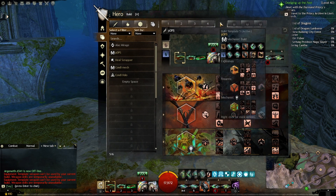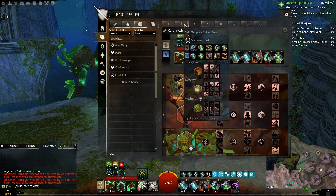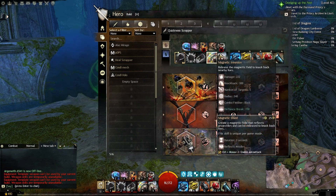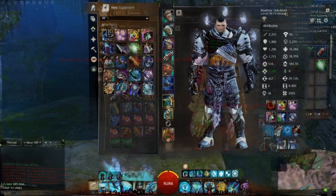You can increase the slots to eight build templates and eight equipment templates with gems, but it's definitely worth it if you find yourself not wanting to equip different characters for different roles.